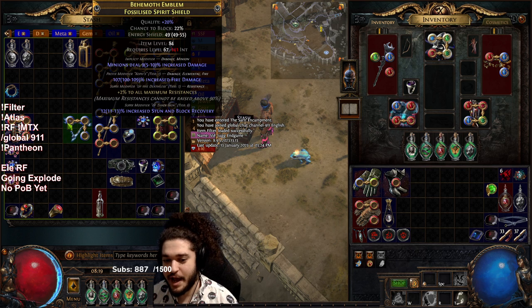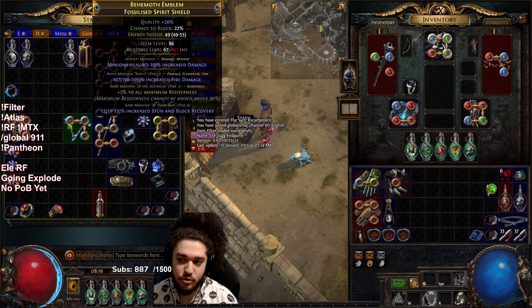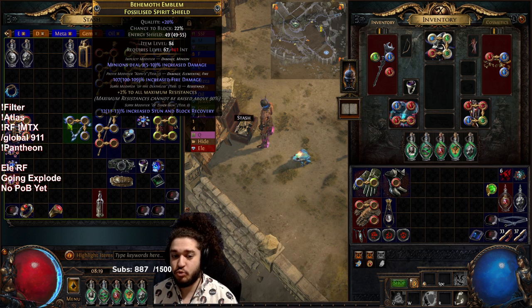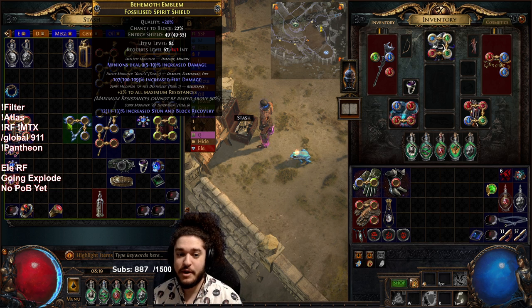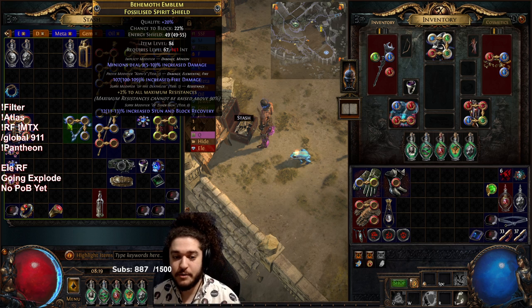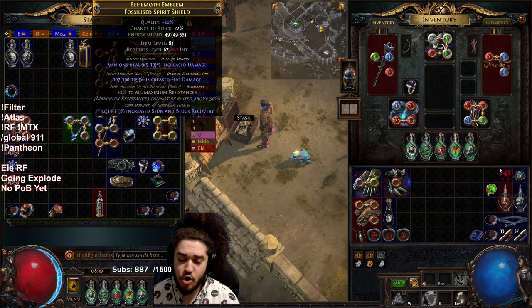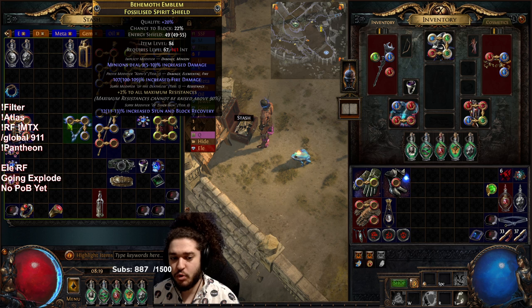Before people ask why not a Saffell's Frame — the reasoning is when you're fighting Ubers, at least the way I want to, I want to greed as much damage as possible. Doing the fight faster will make the fight feel better. So what I'm going to be doing with this shield is using Prefixes Cannot Be Changed, then Harvest Augment Fire, which guarantees plus one fire. Then I craft life and work on my suffixes.